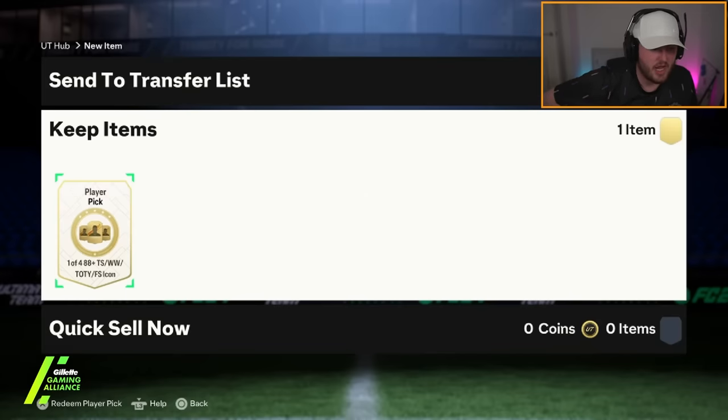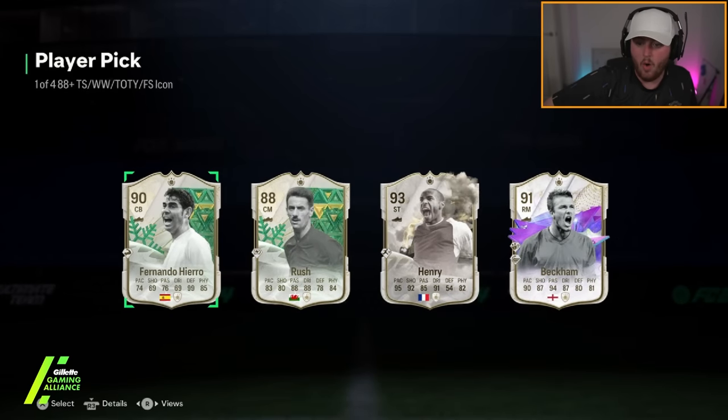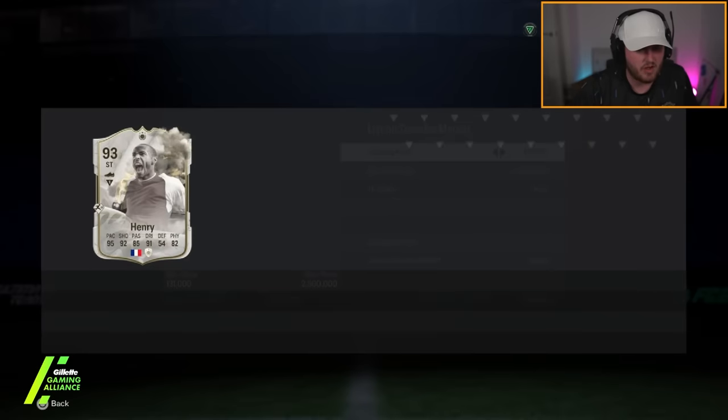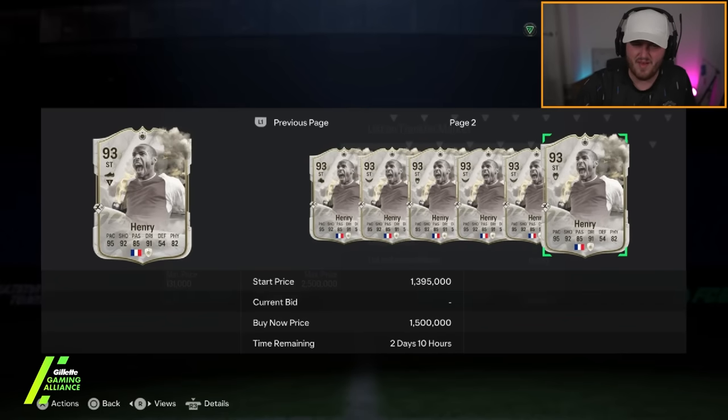We've got Mike's icon pick next. Oh, I haven't seen that Henri at all to be fair. Could have been better though — could have been the birthday. Wait, did Henri get a birthday card? I think he did. That's not a good card though. Was he 1.3 million coins? That's a really good card — I feel like you don't see him at all.